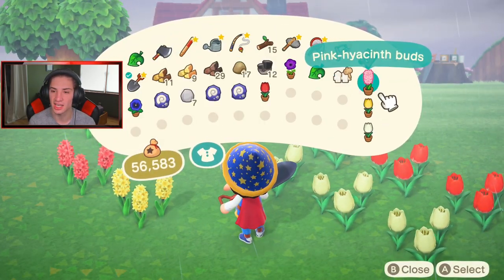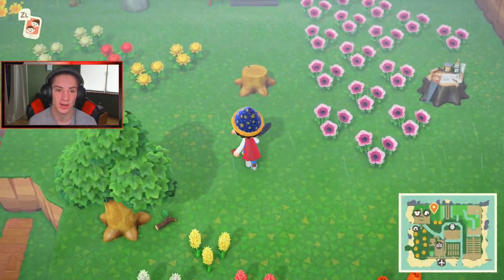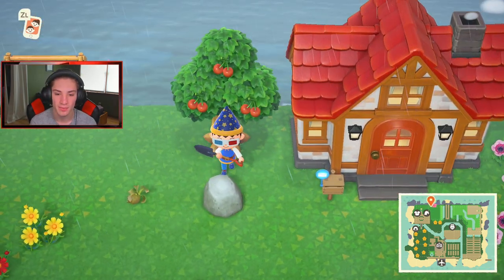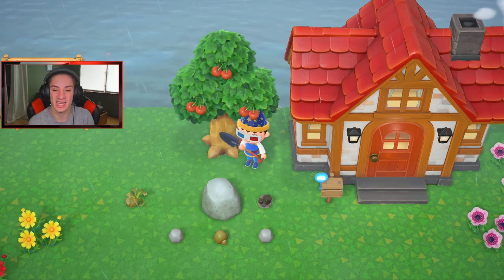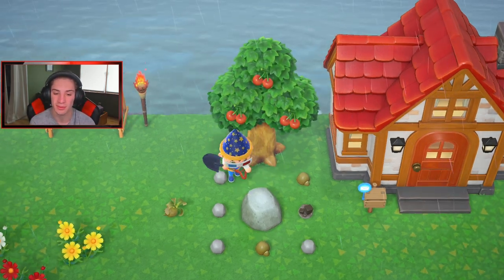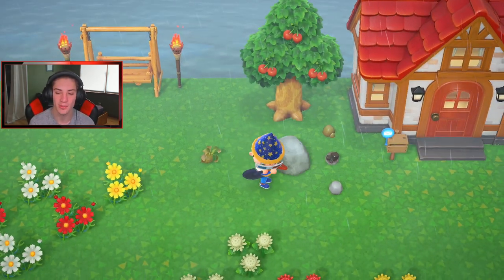We just got a pink hyacinth - yes sir! Pink hyacinth buds, I think I needed those. I did need a pink one so that's awesome. No mum sprouts, no cosmos, no pansy sprouts either. Like I said, we're gonna be moving my museum in today's video. I've spent so much time working on it but it takes up so much space in the middle, so I'm going to move it up to the clifftops - I have a pretty cool design layout for it.